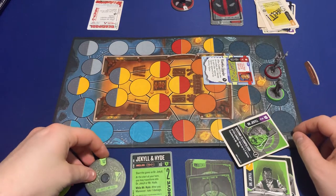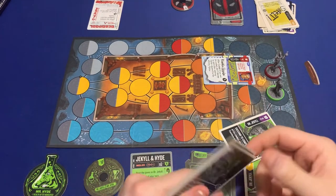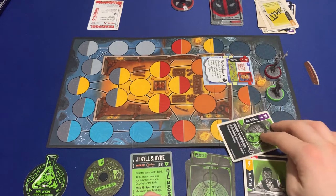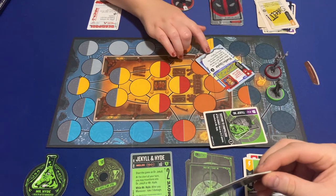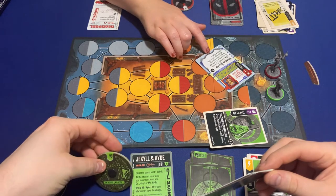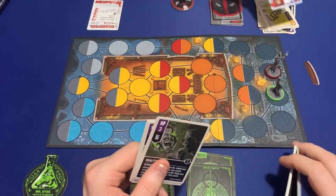After combat I get to move up to two spaces and transform into Mr. Hyde, but I don't want to move — I'm comfortable right where I'm at. After my combat, if I won: deal three damage to each opposing fighter adjacent to the opposing fighter. You're down to nine.